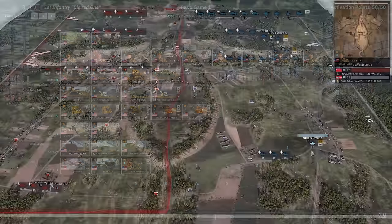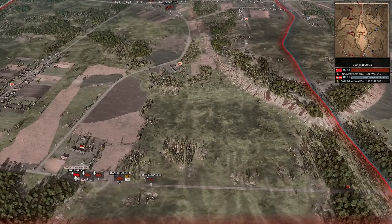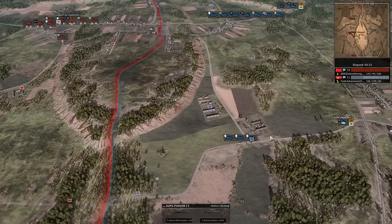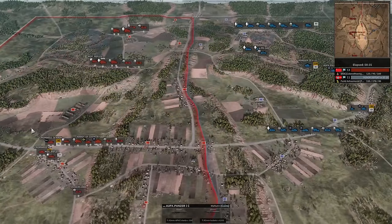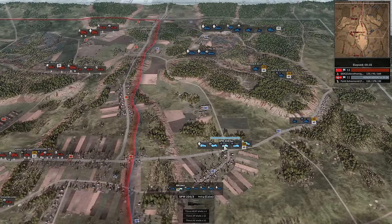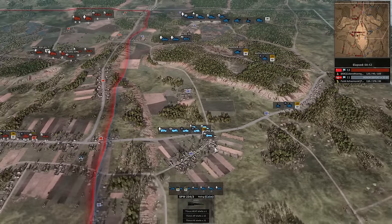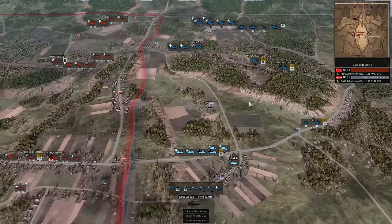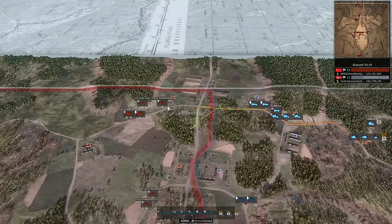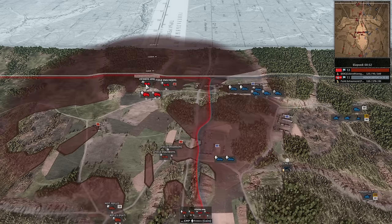Down south, just a bunch of Sturm Pioneers and the Panzer I. Do you see a Staghound and a bunch of Assault Engineers? It depends on where this Staghound ends up — that's going to be the clincher here. On the hill, a whole lot of stuff pushing for the flag. A bunch of SPW 234s, some infantry coming as well, some Panzerjaegers and another Panzer I — a bunch of Panzer I's coming out. Big push up north for Farid. Koenig's not completely defenseless here though.